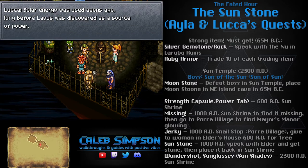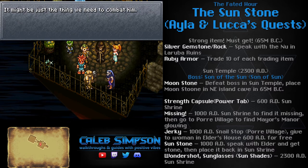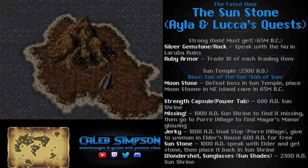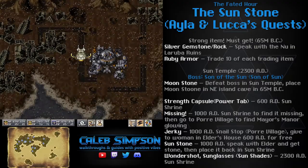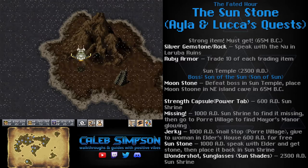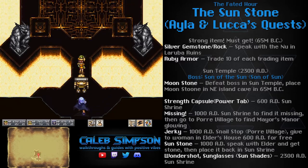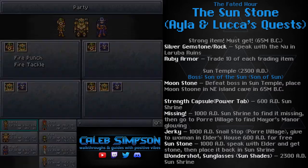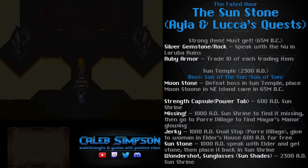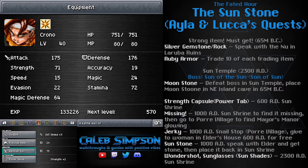Next up we have Luca's side quest. If you speak with her in the End of Time, she'll quote some of what Gaspar said and explains that solar energy could be just the thing we need to fight Lavos — which just goes to prove that clean energy is totally hardcore. She then shows a short cinematic of an island in 2300 AD, so head there with the Epoch — it's in the far bottom left corner. Inside we have the Sun Shrine, where you can find the infamous Moonstone. Before you move forward though, pause here because there's a boss ahead. I highly recommend bringing Ayla as your first pick, because you can charm all kinds of good stuff off this boss.